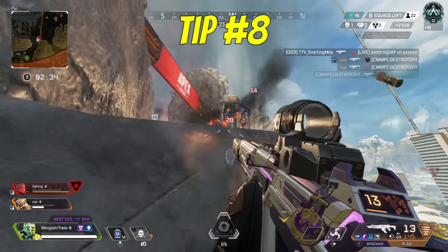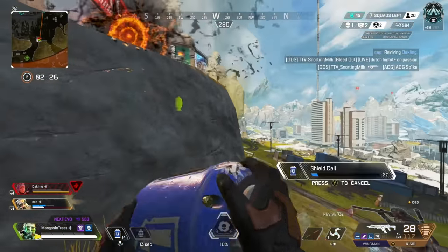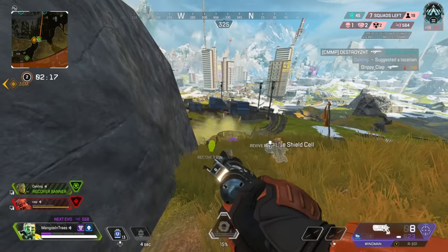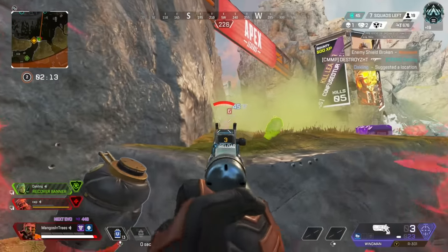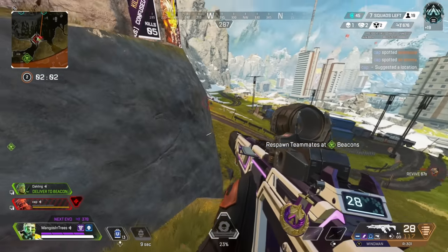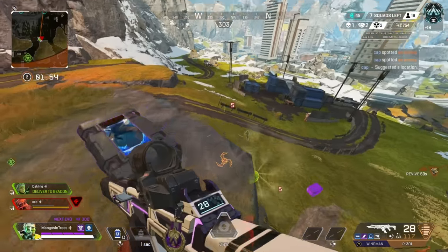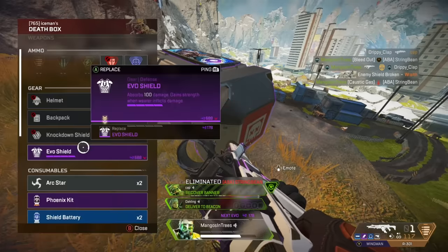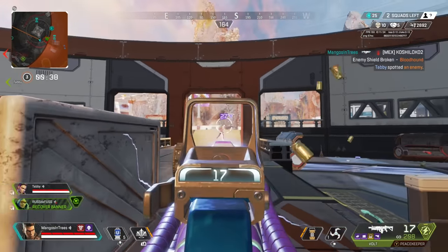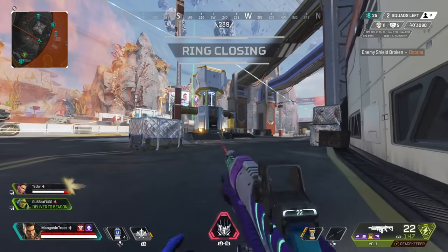Tip number eight: gravitate towards and learn to facilitate close range fights. This is playing to the strengths of controller 100%. The best players on controller know that their bread and butter is learning to get close to opponents and successfully killing them up close. Aim assist is strong and it shines the most up close. Learning how to close the gap to enemies and focusing on close combat will go a long way. Closing the gap isn't always easy, especially if the enemy team has high ground or good angles, but facilitating close range fights as much as possible is key on controller.